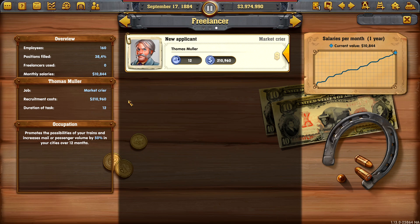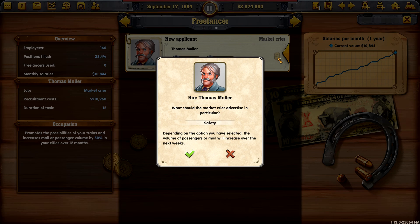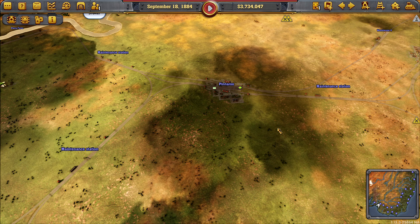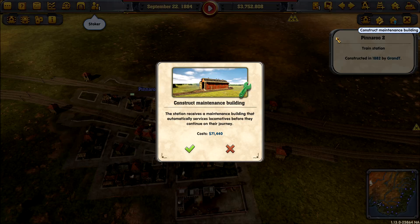Let's get some staff in our back pocket. A market crier promotes the possibilities of your trains and increases mail or passenger volume. We seem to have a lot more mail than passenger traffic. Let's get that going. We did do the maintenance yards last time — we don't have one here though.